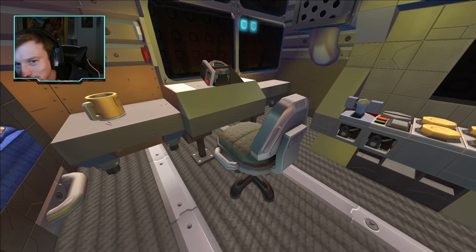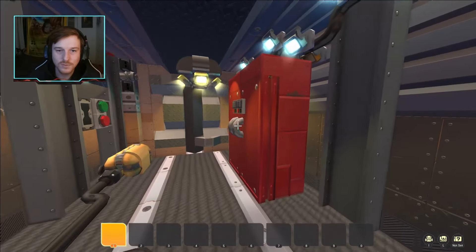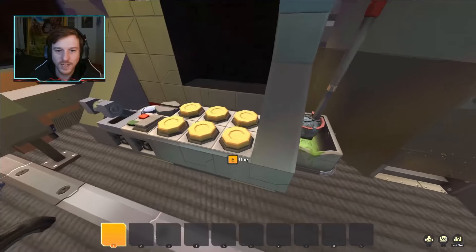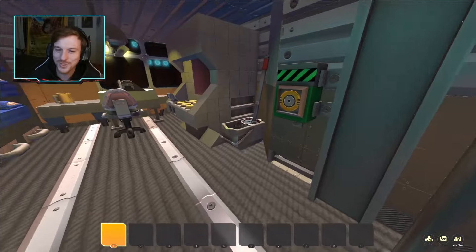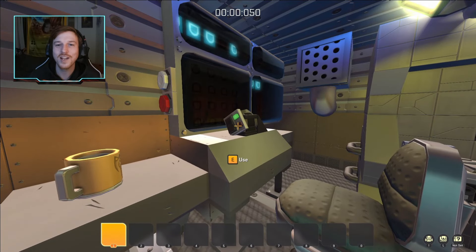All right, without further ado everybody, let's go to Experimentation. The way the game works is you start in this ship and you have to select what moon you want to go to. Since this is a Scrap Mechanic challenge mode, we don't really have too much decision on this, so we are just going to land the ship and start in Experimentation.